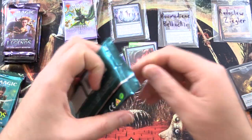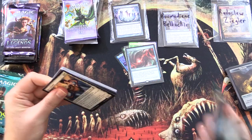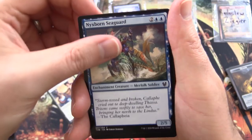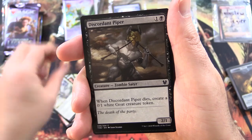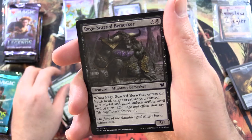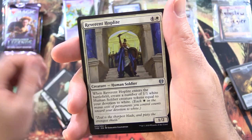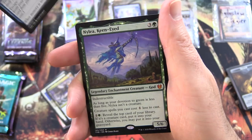Next up we have some Theros Beyond Death. Can we pull some Titans? That is the question. Fingers crossed. We have Glory Bearers, Nyxbourne Seagard, Portent of Betrayal, Sunmine Pegasus, Discordant Piper, Gift of Strength, Rage Scarred Berserker, Final Death, Fruit of Tizeris in the Uncommons, Reverent Top Light, and Mischievous Chimera. Sweet Oblivion.